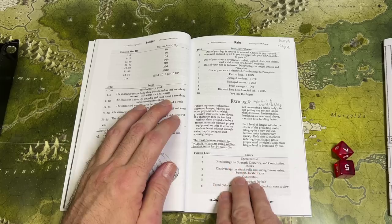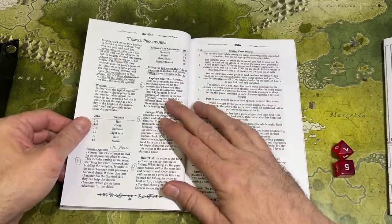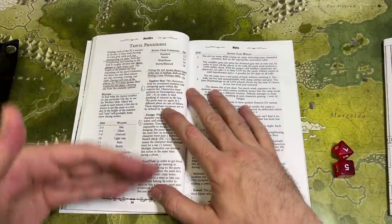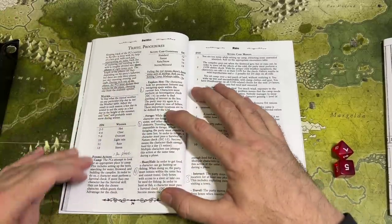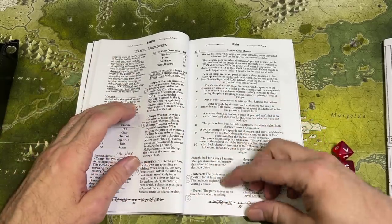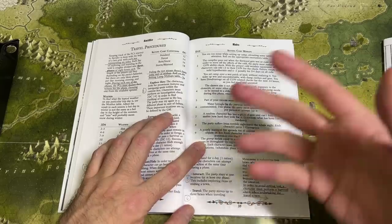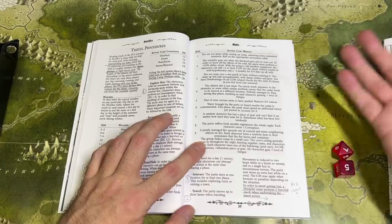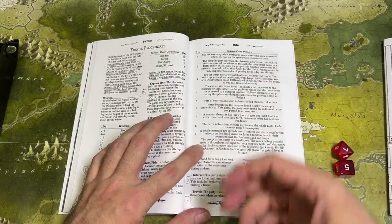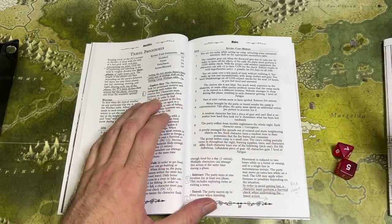There's a fatigue system — if you don't drink enough water or eat enough food you start taking fatigue points. Then we get into travel procedures: each day is broken into three eight-hour chunks. During each period you can set up camp, explore a hex, forage for supplies, hunt or fish, interact, or travel. Traveling is where I have a little issue because I can't find a chart anywhere for rolling up what hex you're entering next — is it a forest, swamp, plains, or desert? I just can't find it.